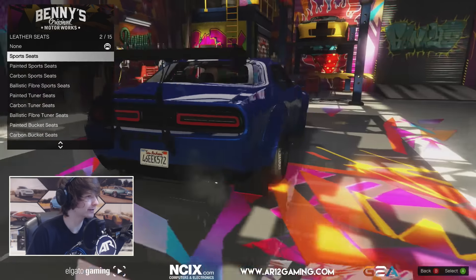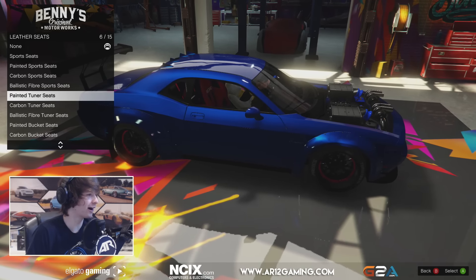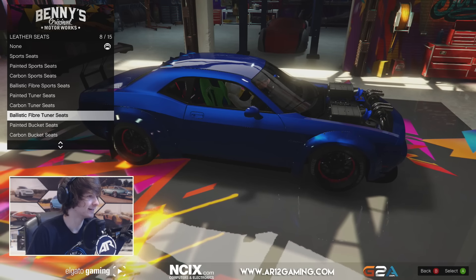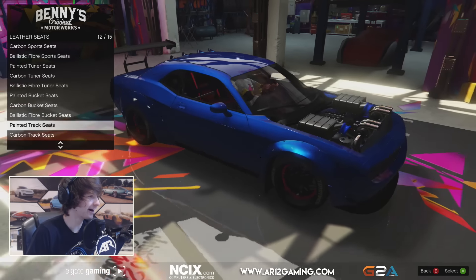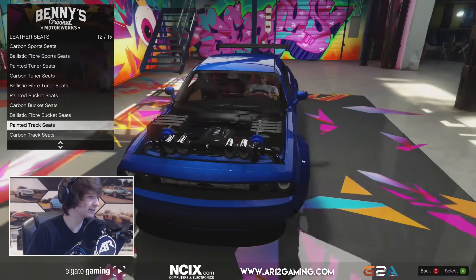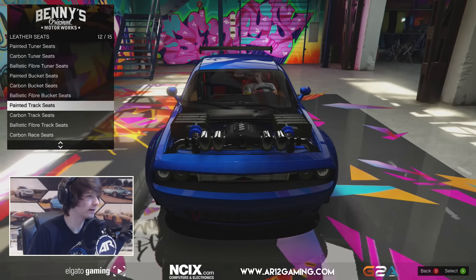Leather seats — how can I see my seats? We can toss Recaro seats in — full-on race car seats. We only have one seat. Painted track seat — that is crazy. We'll go one red seat.